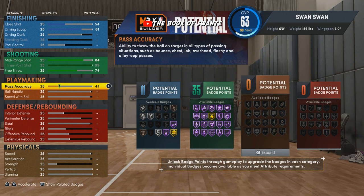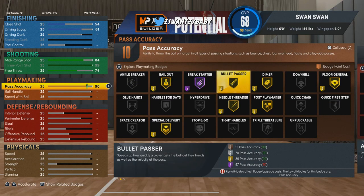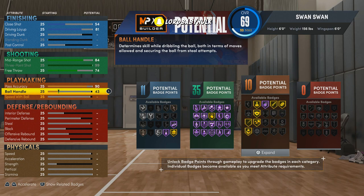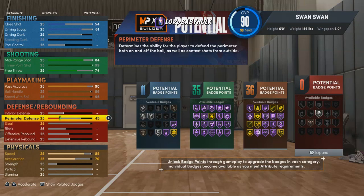We're gonna bring pass accuracy to a 90. I really debated this — they made Hall of Fame Bullet Passer require 97, so I went with other things instead of getting that badge. You could build it how you want. This is just a blueprint — you can directly copy my build or make your own. This is actually a build I made myself.